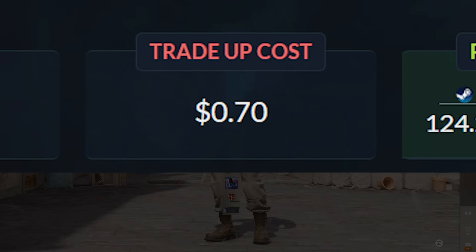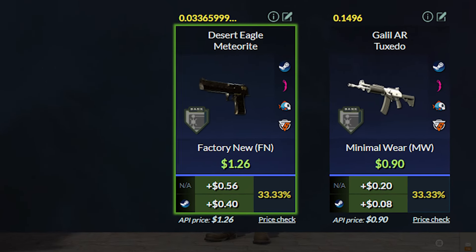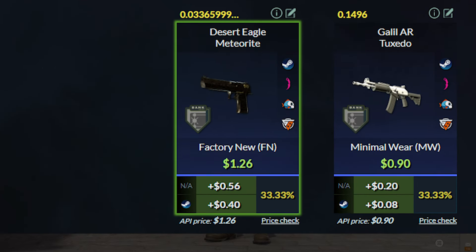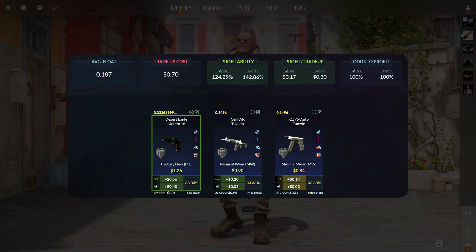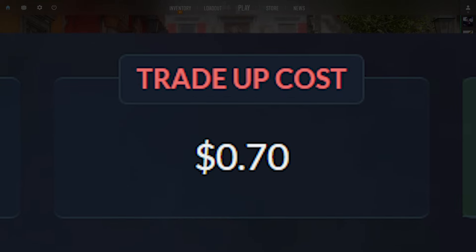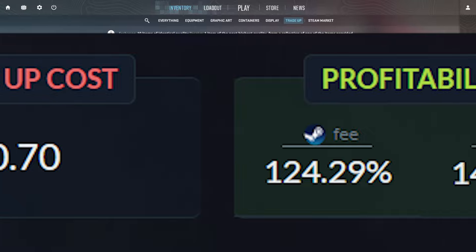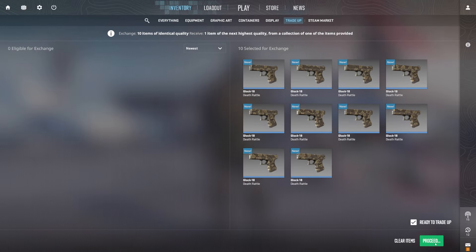The total cost will be around $0.70, and for the outcomes, the best outcome will be the Deagle Meteorite, which will be a $0.40 profit. The two other outcomes will be profits anywhere from $0.03 to $0.08. You may think these profits are very small, but considering that you only put $0.70 in, these are some insane profits — the profitability is over 124.29%, and this is also a no-risk trade-up, so make sure to try this one out.